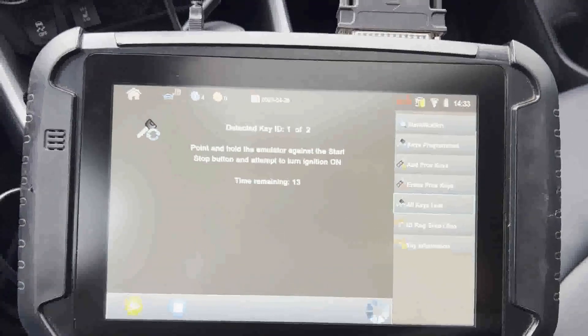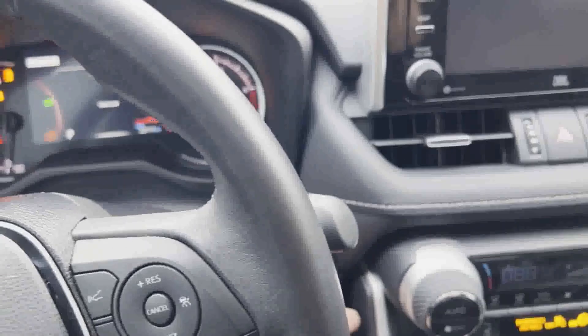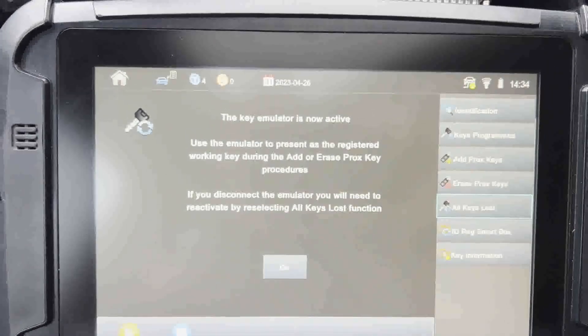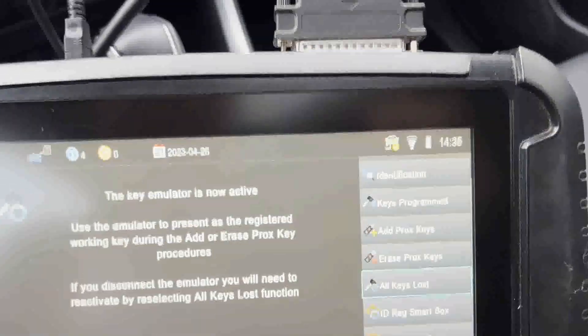We're going to hold our emulator up here. As you can see, we have success — the key emulator is now active. We can add keys, delete keys, or whatever we need to do. The key emulator is active right now.